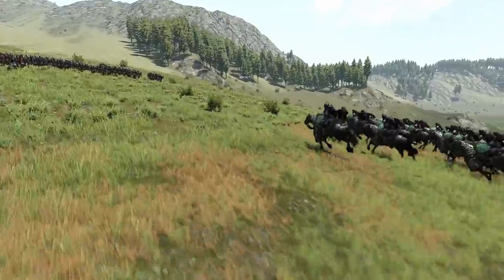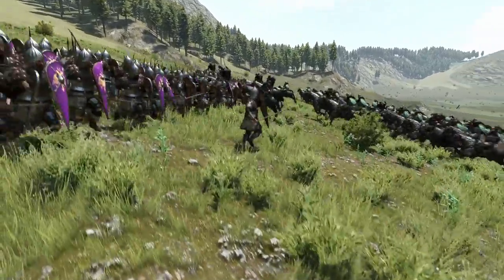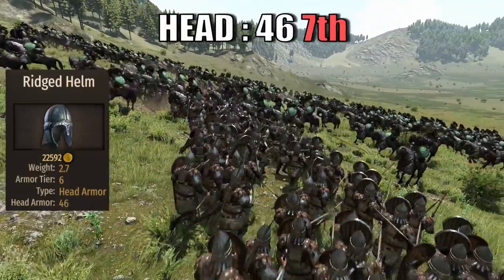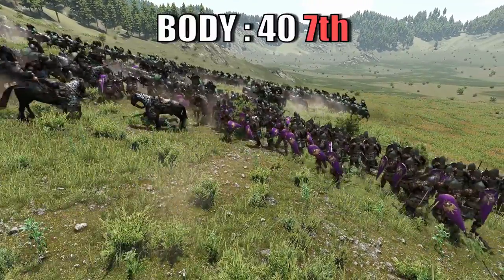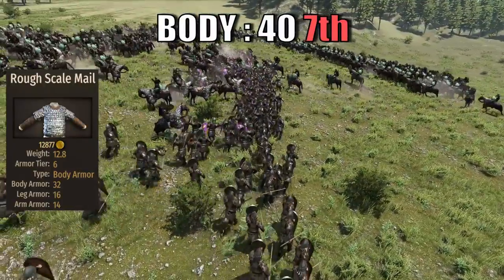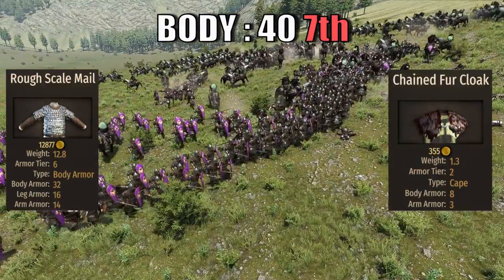For cavalry I always like to start from the armor. In the case of the Skirmisher it brings a respectable 46 head armor, and they have the same helmet as the Falksman. This will be enough to place them 7th among cavalry. The body armor is class 14, combined between the rough scale mail and the chain cloth, ranking the Skirmisher in 7th place once again.